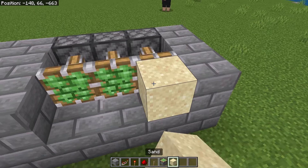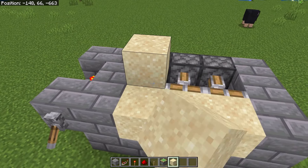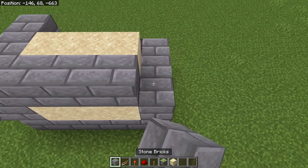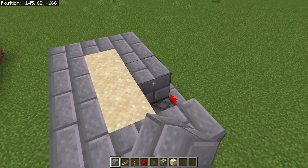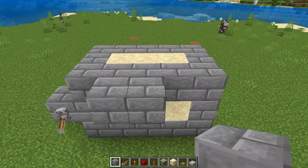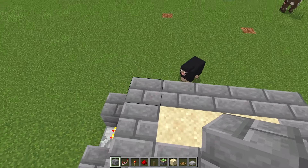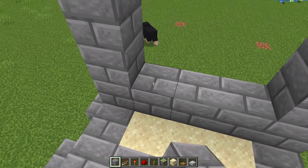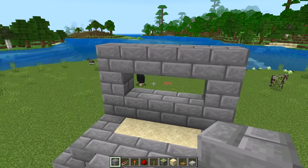Take 3 pieces of sand and place it in front, then 3 pieces of sand on top of the pistons like that. Take your solid blocks and surround the top sand just like that. Come to the front and place 3 blocks there, go 3 blocks up, and then build a row of blocks on the bottom and the top so you have 3 holes in the middle.